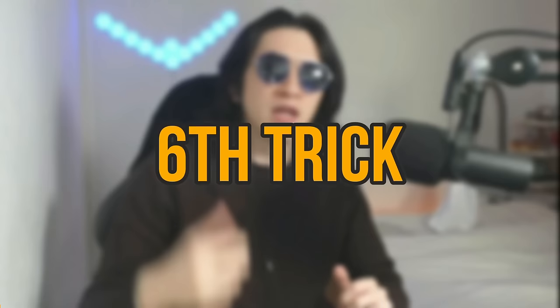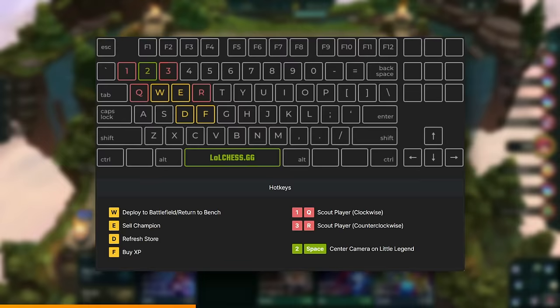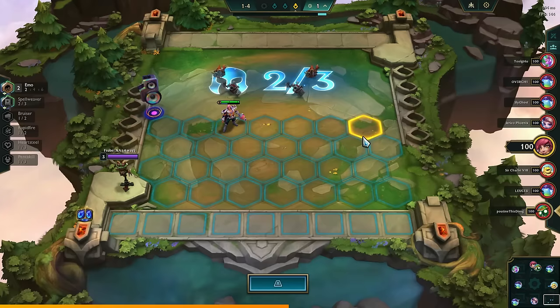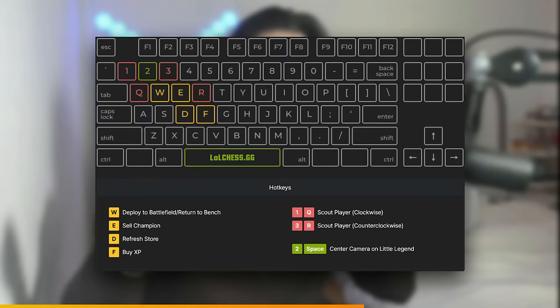If you play a comp that requires precise positioning, or if you have a Zephyr or Shroud of Stillness, you should use this trick to always beat your opponent. This only works on PC: click and hold on your unit, then press 1 or 3 to switch boards until you get to the board of the opponent you're about to face. Then wait until the last second, come back to your board by pressing 2, and release the unit wherever you want. A lot of players reposition in the last second, and this should help you react fast enough so you don't get tricked.